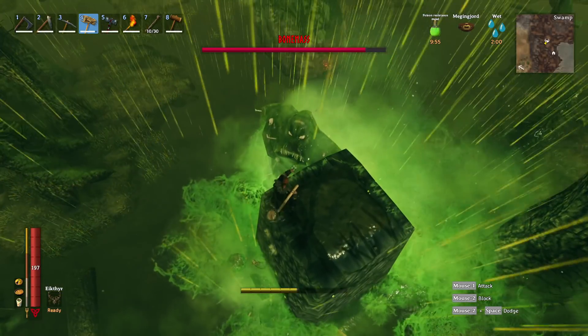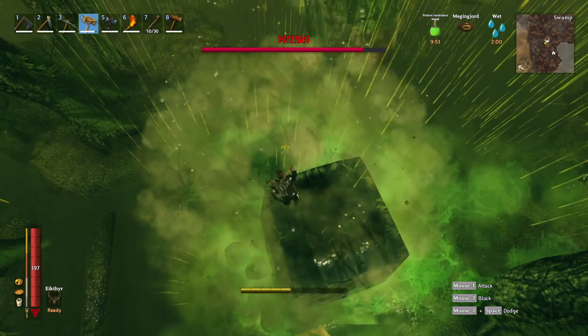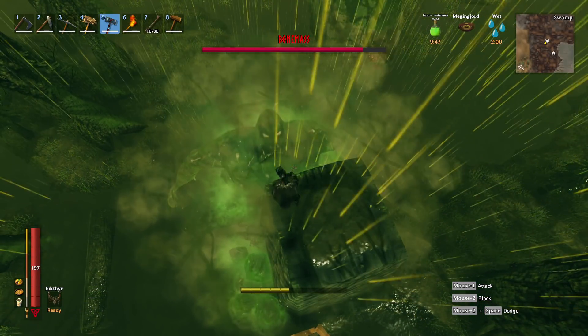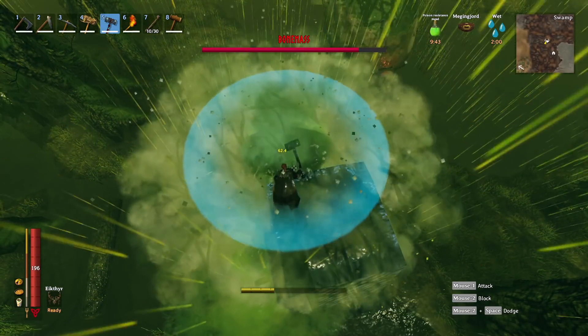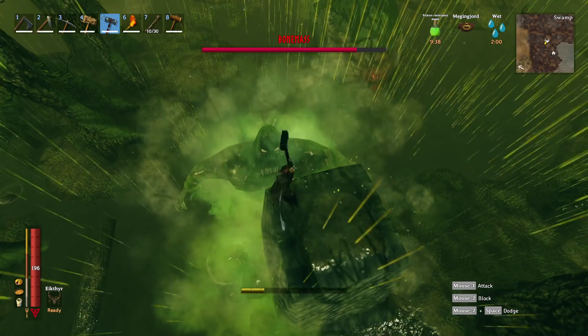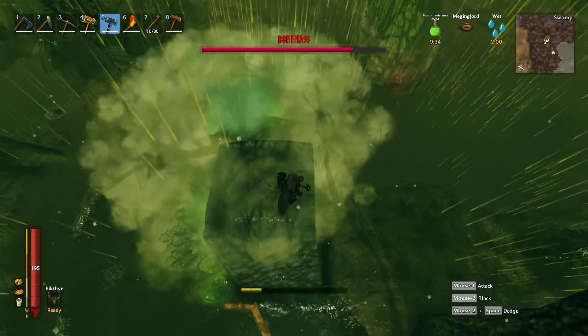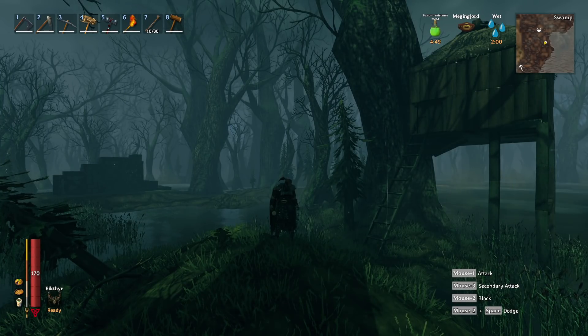That's the method — it's super easy, just hang out and smash him. Bone Mass is weak to this damage type. Even at only 32 in clubs with the Iron Sledge at tier three we're doing around 50 damage per hit.